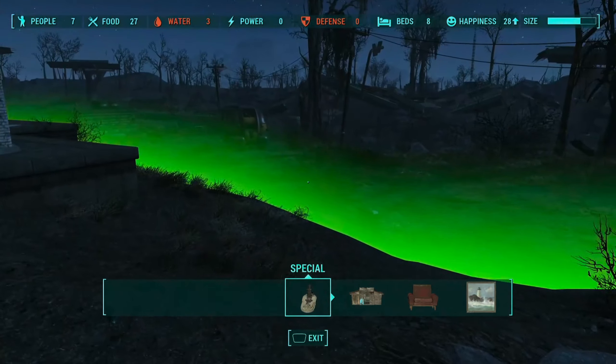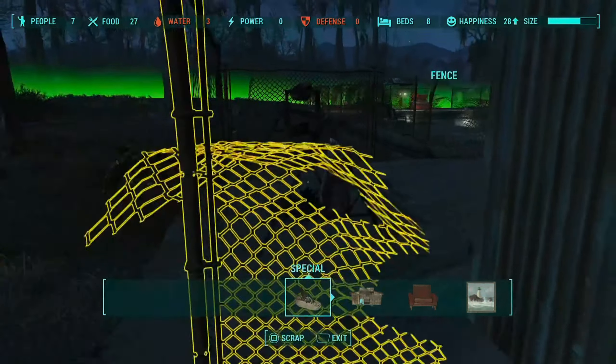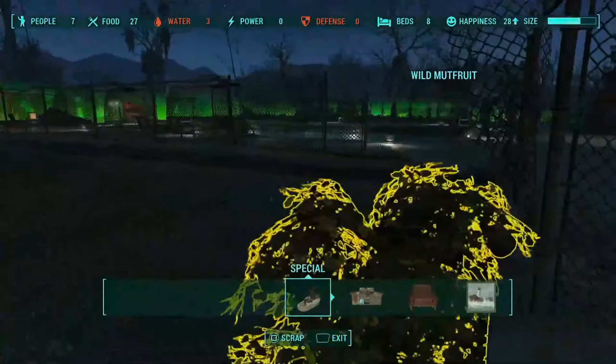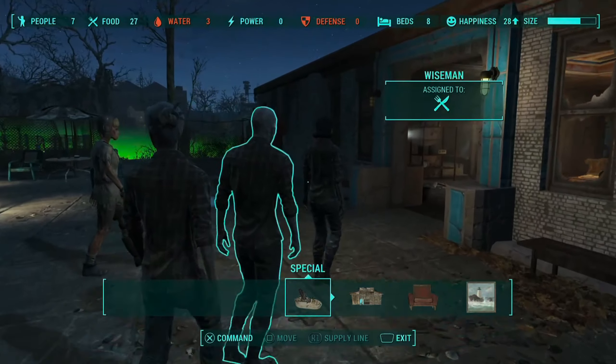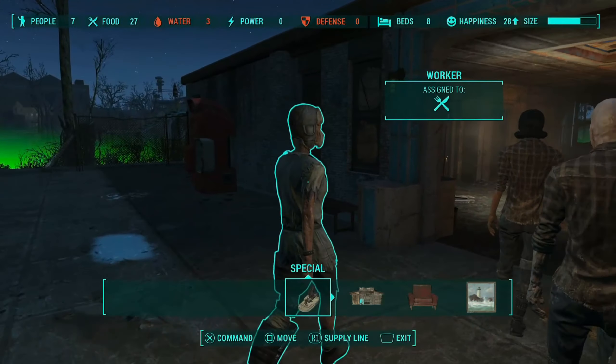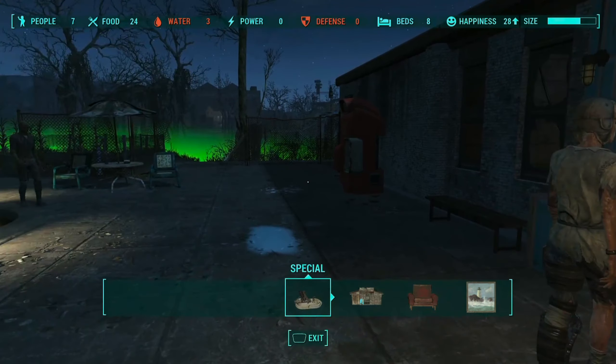These provisioners are also useful if you spot them on your travels because you can give them items to take with them, allowing you to clear your inventory space while still keeping those items available in your settlement network. So as you can see there are a number of benefits you can get for spending just a little bit of time to set these supply lines up.